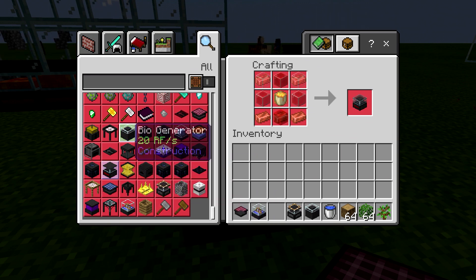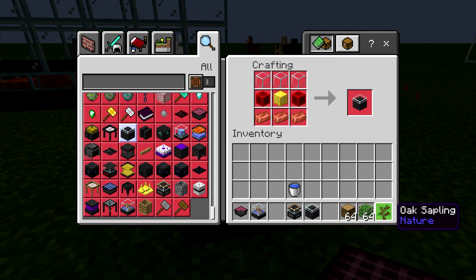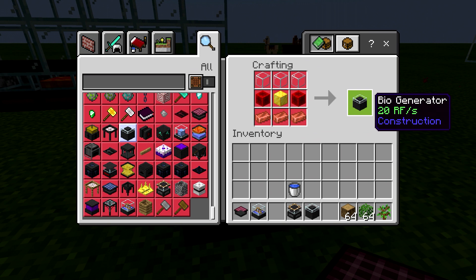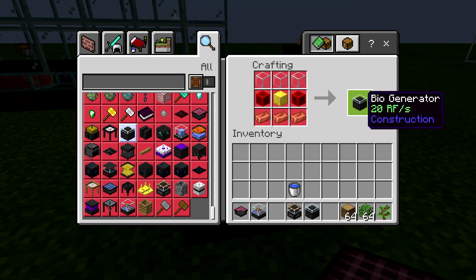The other one is the bio generator, and it can use logs, leaves, and saplings. This one only produces 20 RF per second. You can automate it, but it will take some doing. You're going to have to create a chopper for a tree, and the chopper costs 100 RF per tree — that's a significant amount. Just to break even you're going to have to have five bio generators.